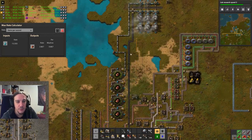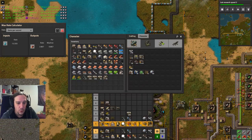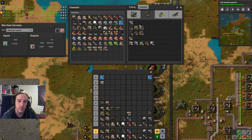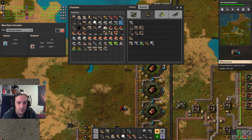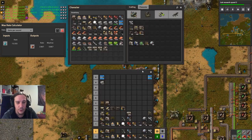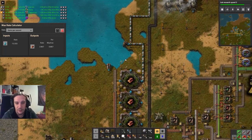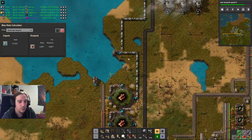The perfectionist in me wants to do this, so I'm going to do this. I don't want the greenhouses connected to the same offshore pump as my energy complex, for a simple reason. When I put down an offshore pump on this side, I know further on that I can use this water supply for whatever — it's going to be my basic water supply when I need something for any reason.